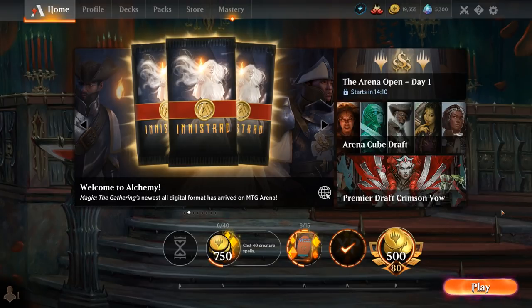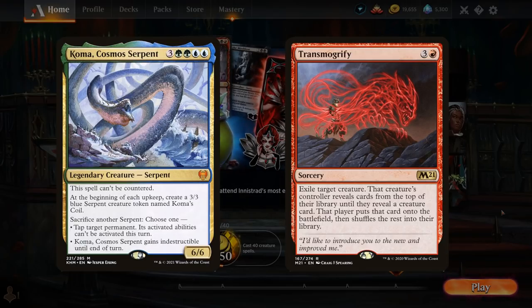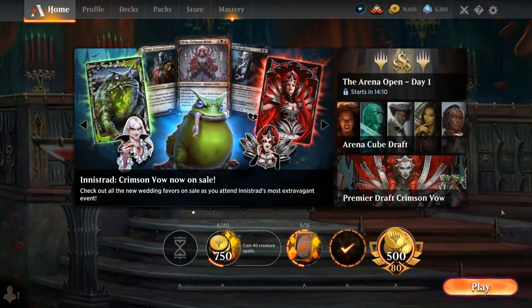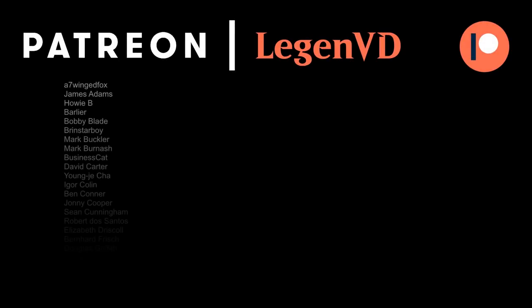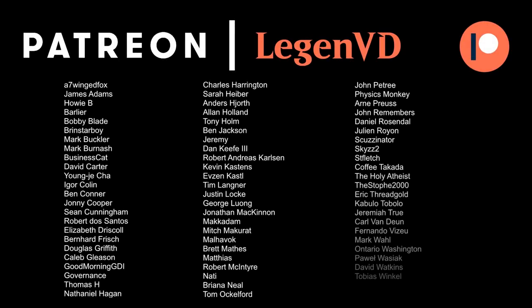You could maybe spice things up by adding multiple permanents that you can find with Eluna, which also decreases the chances of milling out if your Omniscience is at the bottom of your library. So definitely a lot of customization available, but overall a very powerful concept for a deck. That'll do it for today's gameplay. I want to thank you for watching, hope you enjoyed, and as always have a nice day. I also want to thank all my patrons for being part of the channel, and you can become a patron yourself today and decide the topic of future videos over at patreon.com/legendvd.